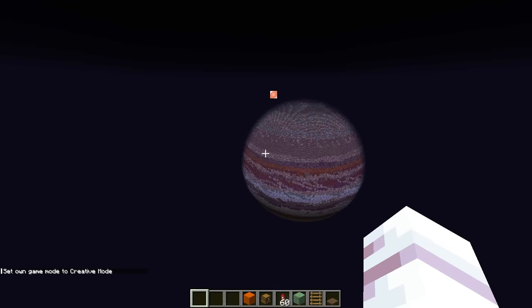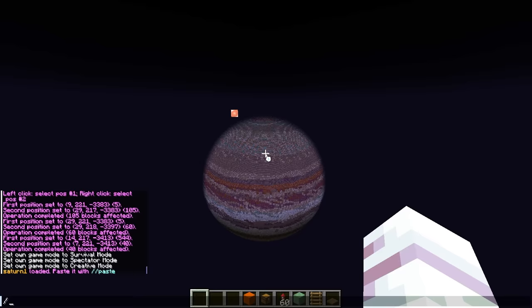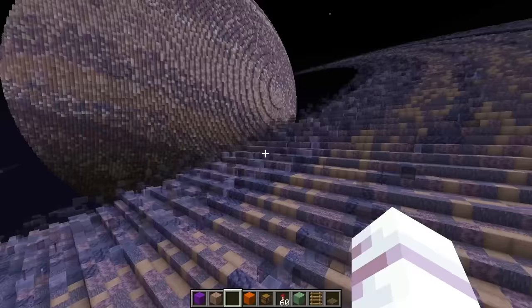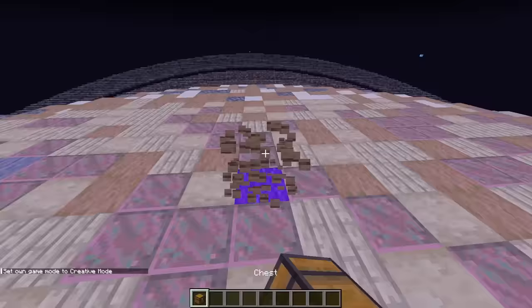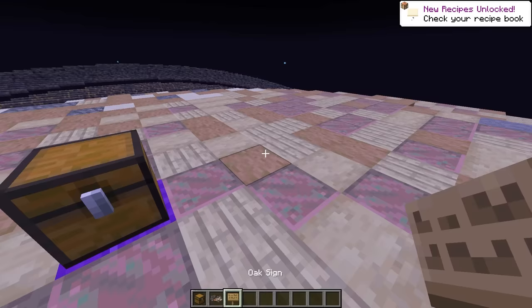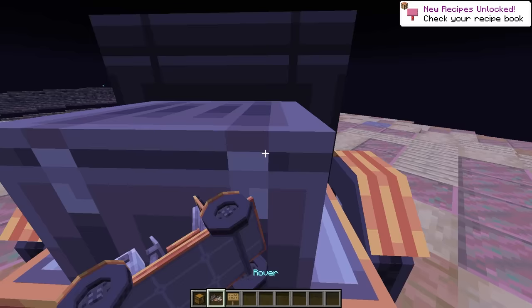I'm thinking we paste in Saturn right over here! So let me just go ahead and load Saturn in, and then paste it in just like this! Now our sixth planet of our solar system has been pasted in! Oh my gosh, Saturn looks so cool with all of these rings! And now once Gold gets to Saturn, I'm thinking we give him a rover! And that rover will look like this!